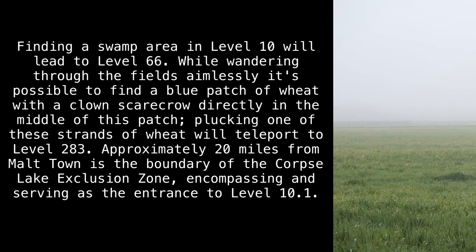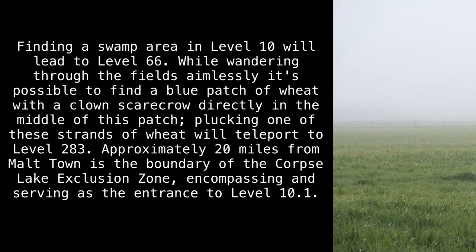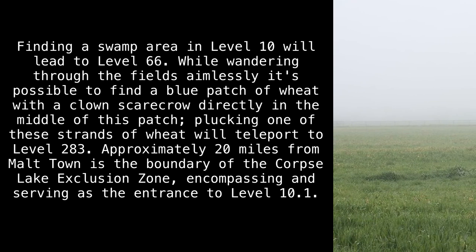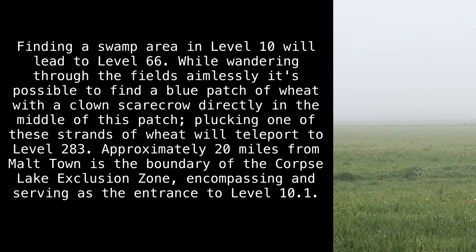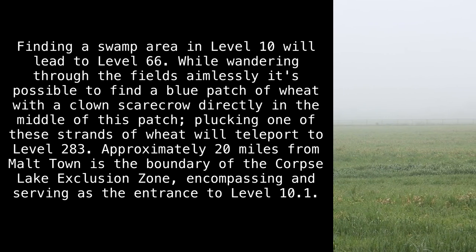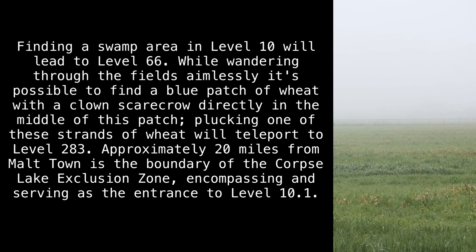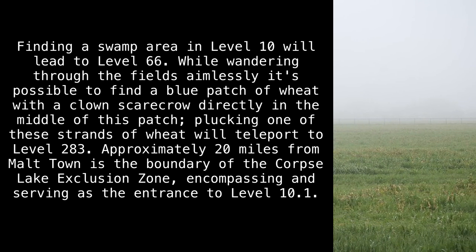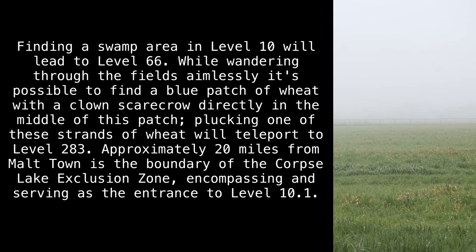Finding a swamp area in Level 10 will lead to Level 66. While wandering through the fields aimlessly, it is possible to find a blue patch of wheat with a clown scarecrow directly in the middle of this patch. Plucking one of these strands of wheat will teleport you to Level 283. Approximately 20 miles from Malt Town is the boundary of the Corpse Lake Exclusion Zone, encompassing and serving as the entrance to Level 10.1.